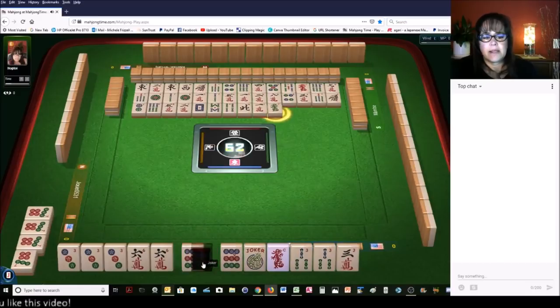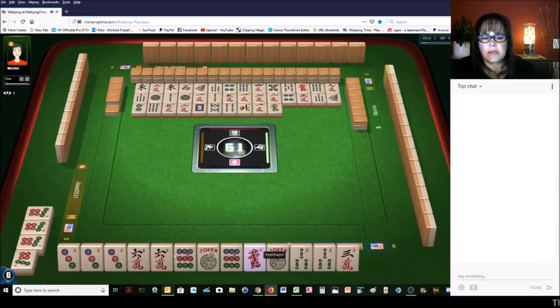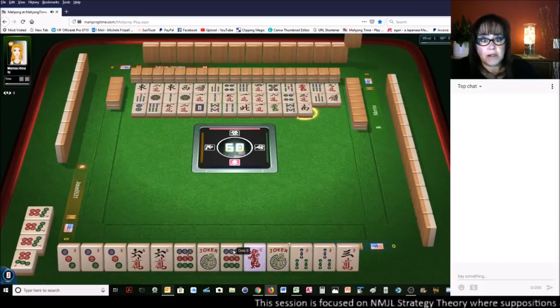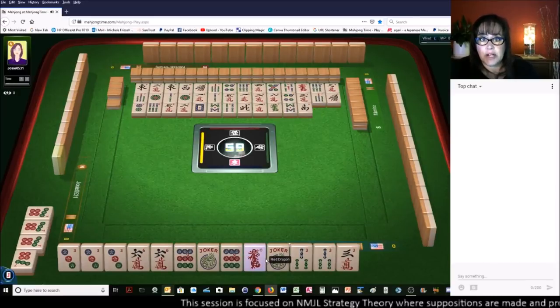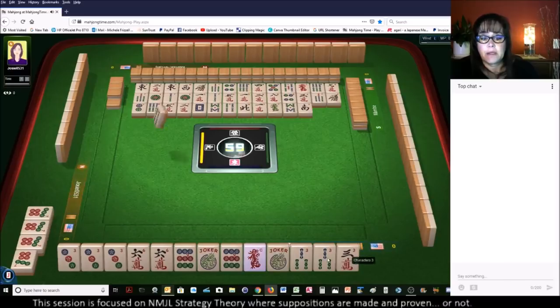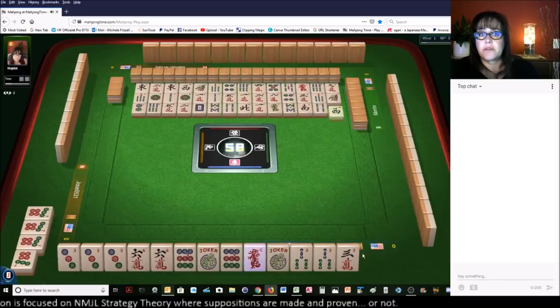Green dragon. Now our hand is actually set. Because we can call for the threes - a kong. Call for the six, which should be a pung. Call for the nines, which should be a kong. And then call for the red dragons, which should be a pung. Kong, pung, kong, pung. And we have joker bait here with the three bams.